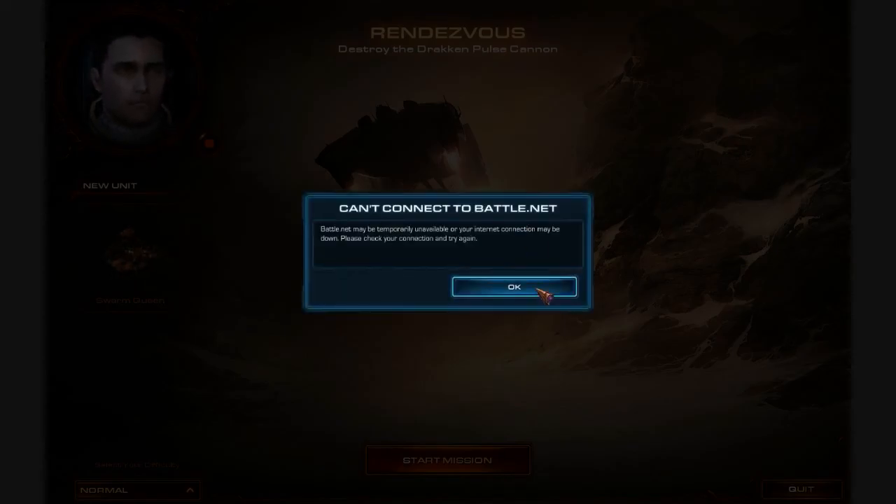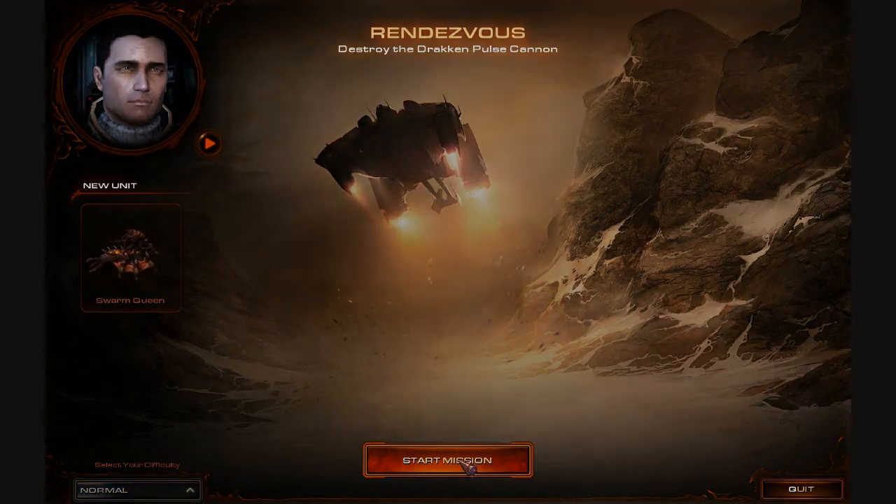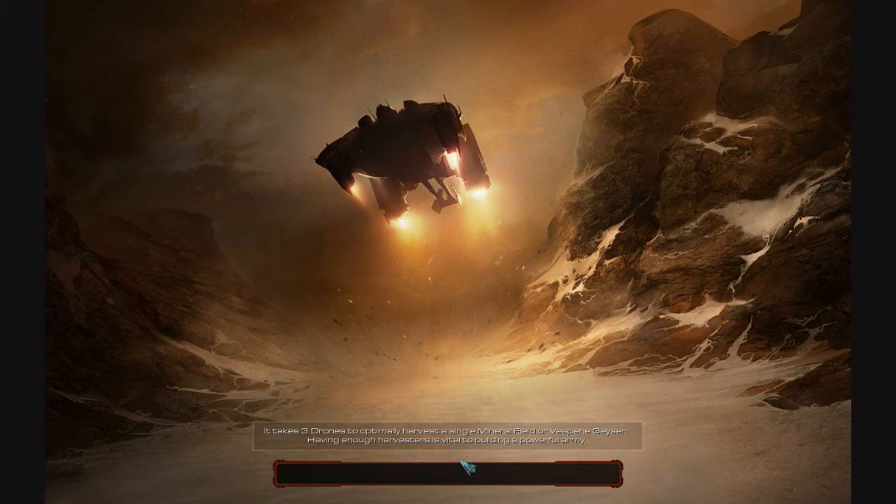Well, I think Kerrigan's pissed. I'm not too good at figuring out emotions. Before we jumped, Hyperion tracked multiple Dominion signatures headed down to the surface — you're going to have a surprise party down there. Okay, let's get to the mission.